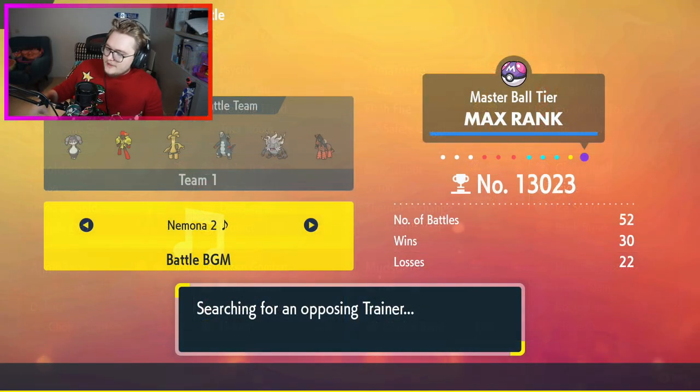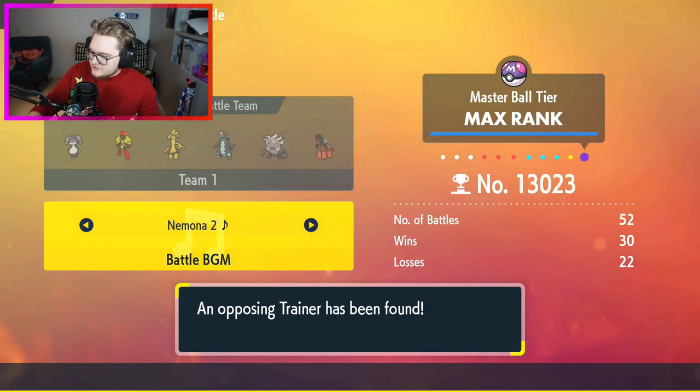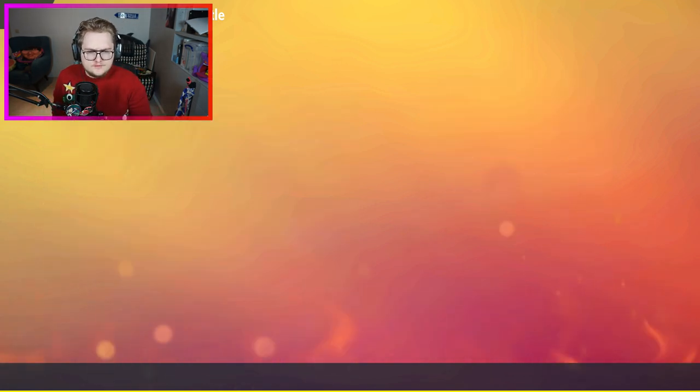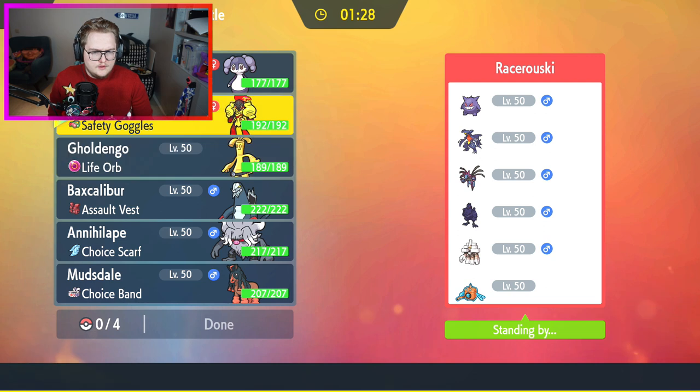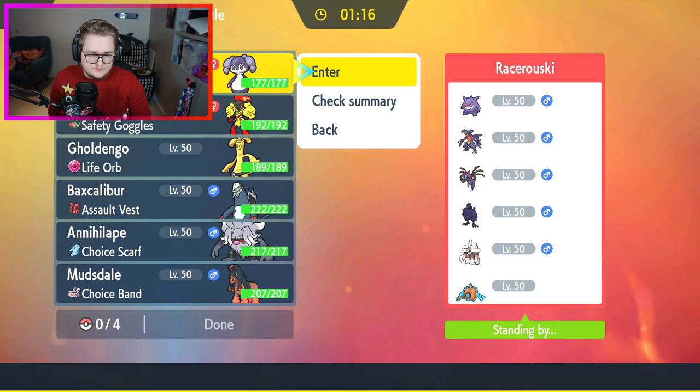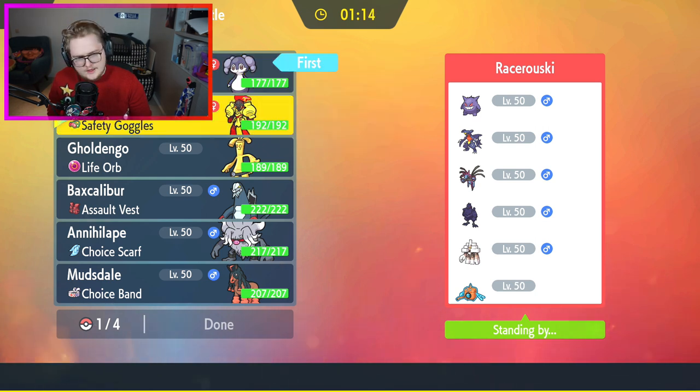Finally got to master rank, so we're doing some more team building as well. Let's take a look. The Armarouge is also tera fairy, which is very nice versus Hydreigon and such, and honestly it's looking kind of good right now if I'm able to set up trick room, which I most likely am.